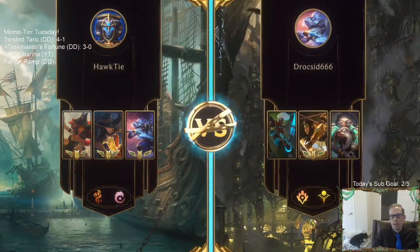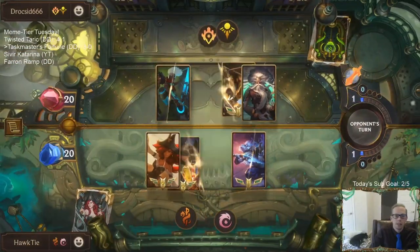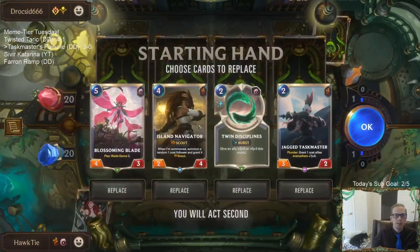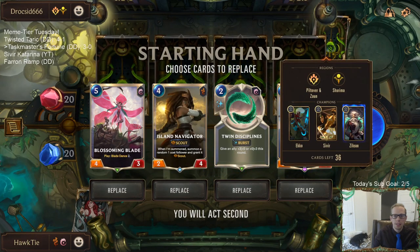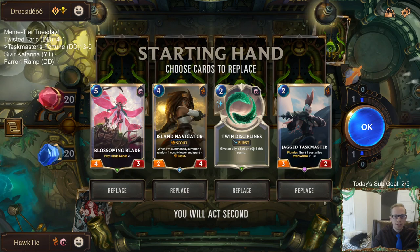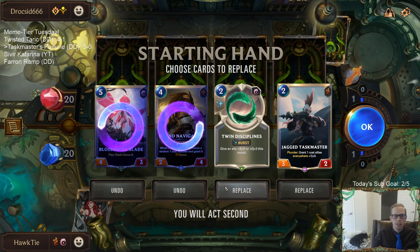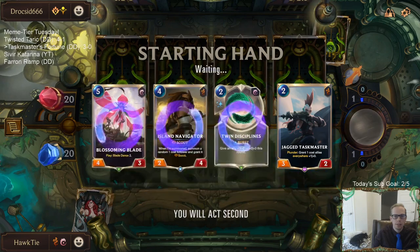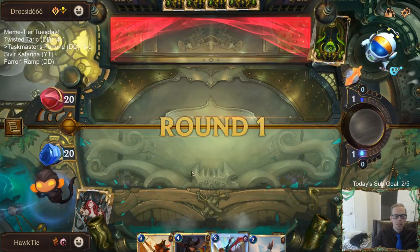We have three Echo, two Sivir, one Zilean in the deck. I always put the champions in order: three, then two, then one. Just one Zilean in the deck just in case you want some time bombs. Let's start with Taskmaster - look for Miss Fortune, look for Dancing Droplet.